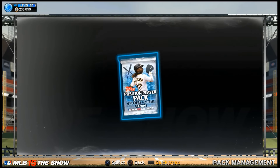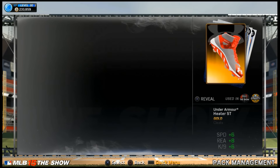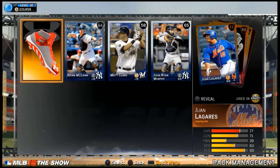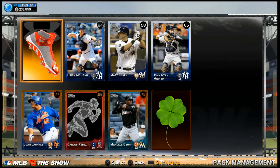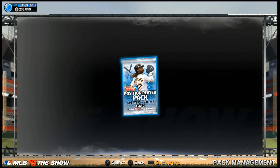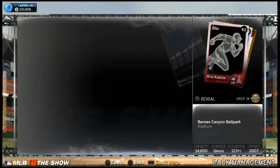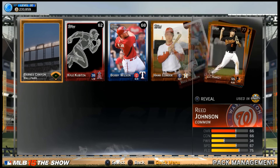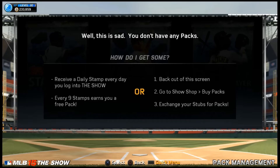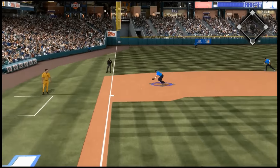I think I'm gonna switch that — maybe put my creative guy at short, Correa at third. Getting into pack number two, I see another silver and I have Brian McCann of the Yankees. He's most likely gonna be the backup. I like Molina more than McCann so I'm gonna use him instead. The last pack nothing really comes up, so let's get right into the gameplay.